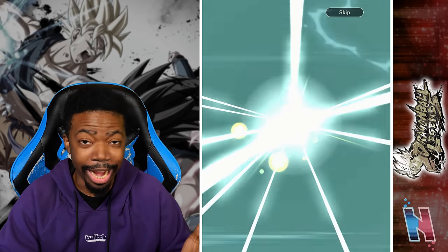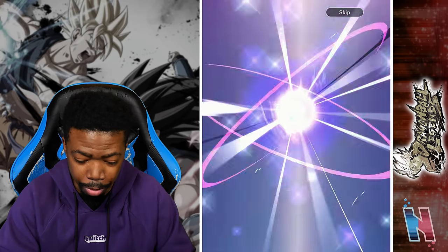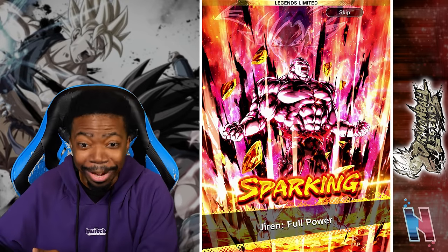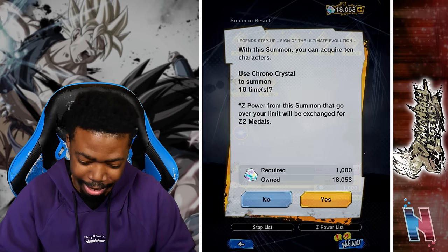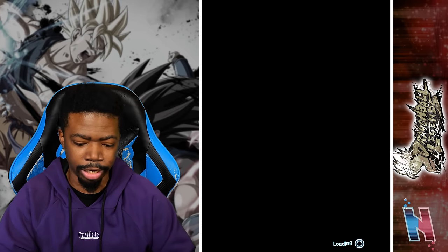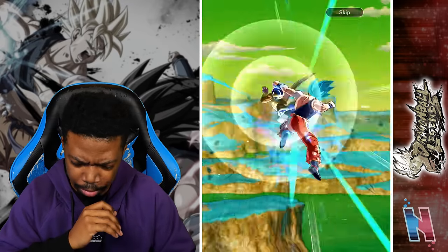I mean at least we got an LF, so it's a start. You are a Zenkai unit - I'd literally have you maxed out, so I don't need to pull you. But in general retrospect, that's actually not bad - two LFs. I pulled Jiren and Vegeta. My luck is plummeting. Even though Jiren is the current purple unit for that tag, Vegeta I did not need to pull at all - he's been maxed out for years. Five pods, Super Saiyan Blue.